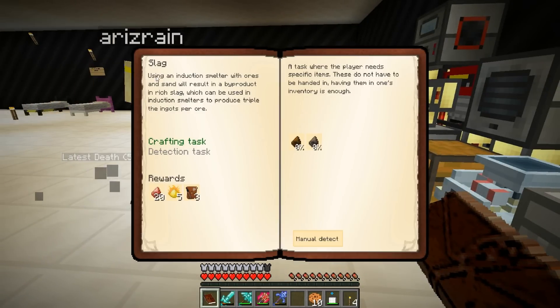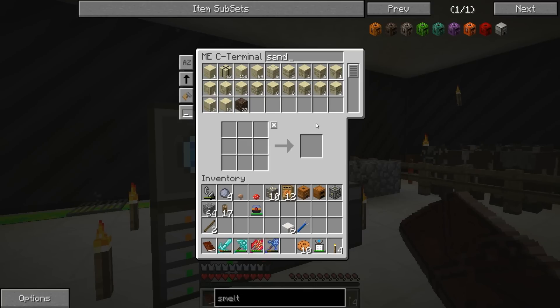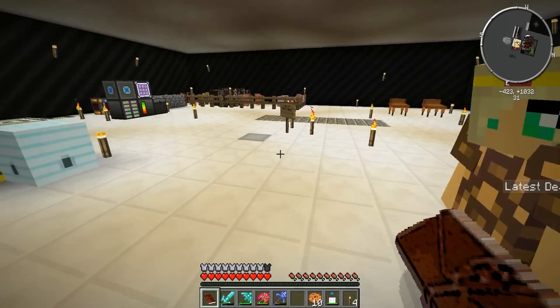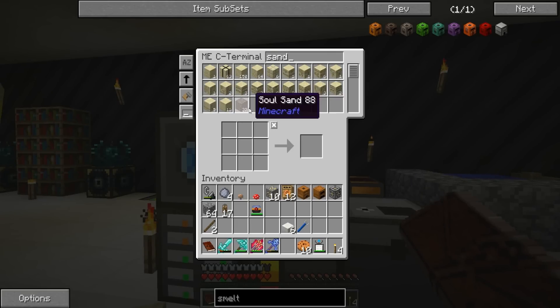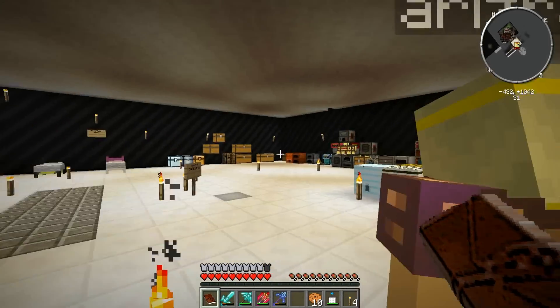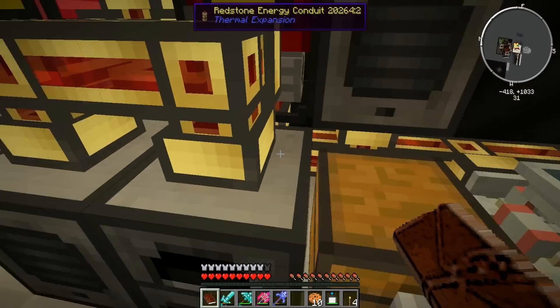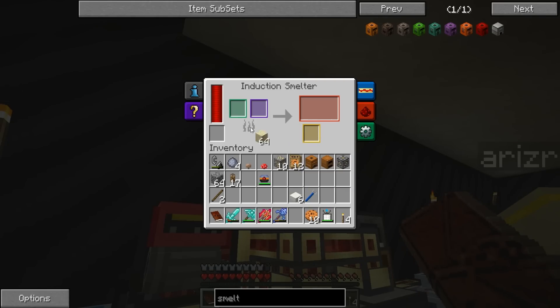Using an induction smelter with ores and sand - okay, so we need... you didn't cook all the sand did you? No. We actually don't have sand - we have a ton of sandstone. There's sand at the very bottom. It says 150 sand. That's on me. Just throw them in here to cook for glass - there's 10 glass made.